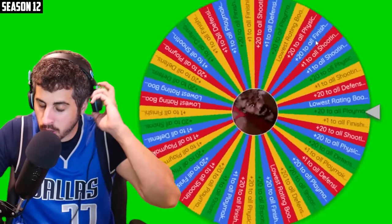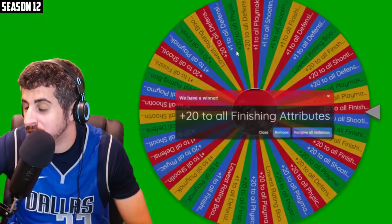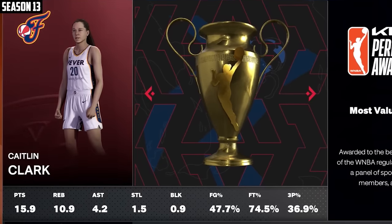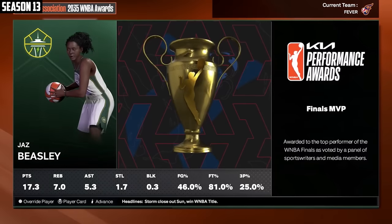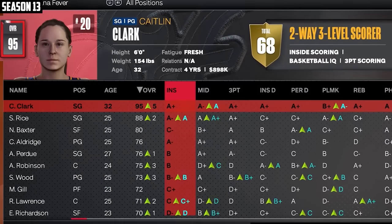I'll take my two upgrades. It's going to be plus 20 all defense — she really can't get much better at defense. And now the second upgrade is going to be plus 20 all finishing, which kept her at a 92. Kaitlyn Clark wins an MVP dropping 15, 10, and 4. The Fever were the number three seed, but again lost in the first round. And the Storm win it all. Jazz Beasley Finals MVP — I'm not sure if this is a real person. It is not 2031 and Clark's now up to a 95.